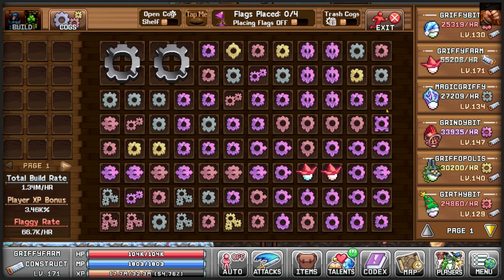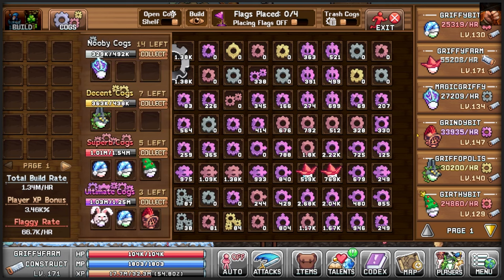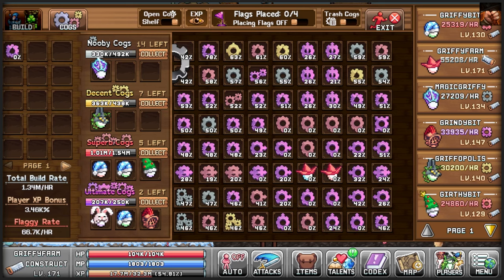Cog Board is the second tab in the wooden table, which allows you to craft cogs and add them to the board to increase build rate, flaggy rate — which unlocks new cogs with the pink flags — and XP, which increases the amount of XP you get. Each character has a base build rate; higher the level, the more build rate. Drag and drop cogs of players onto the board to start getting their build rate. To build cogs, open the cog tab — top, middle, left — drag a character in there to start constructing a cog and hit the claim button. Rule of thumb: always prioritize XP cogs. You can check that by looking at the eye at the very top.